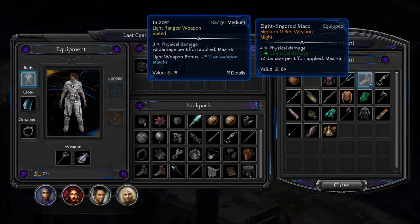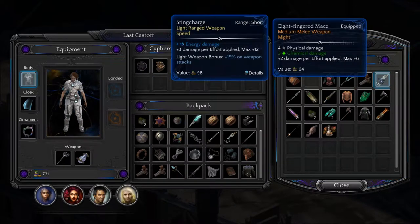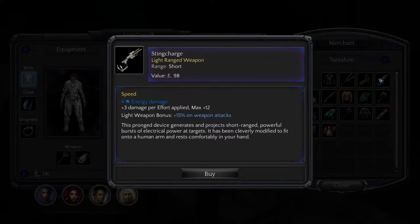There's that buzz thing — Sting Charge. This pronged device generates and projects short-range powerful bursts of electrical power at targets. It has been cleverly modified to fit onto and rest comfortably in a human hand.